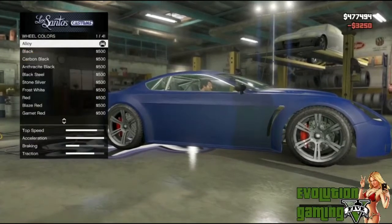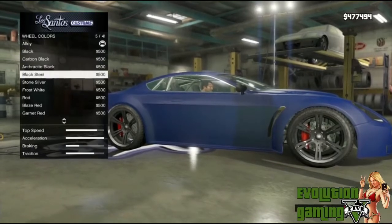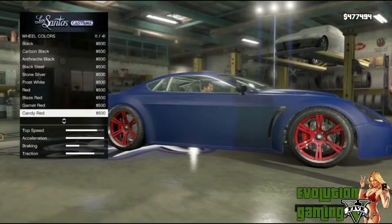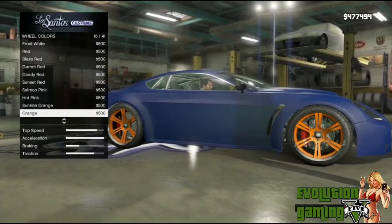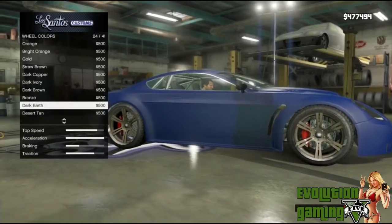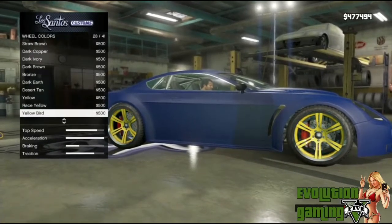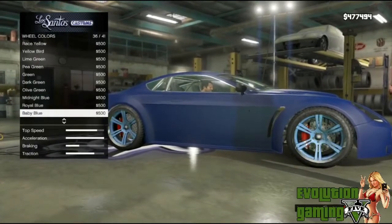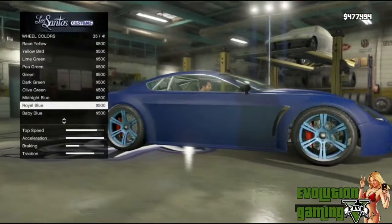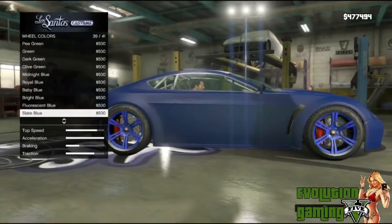For wheel colors, you can choose black, carbon black, or go with different colors: cross white, red, laser red, garnet red, different pinks, oranges, golds, browns, coppers, dark earth (a brownish/tan), yellow, race yellow, various greens, midnight blue, royal blue, baby blue, bright blue, fluorescent, slate, and some purples.